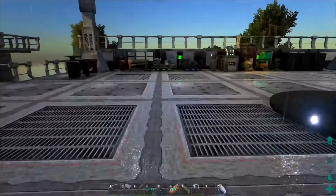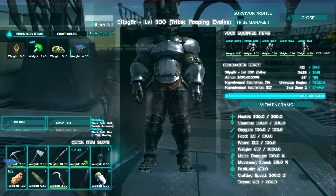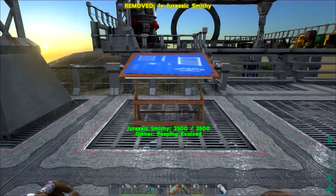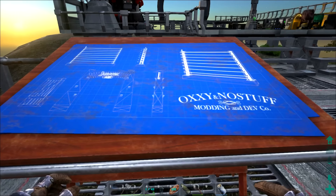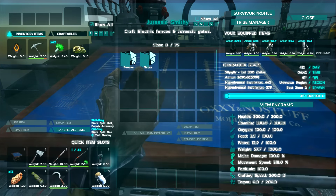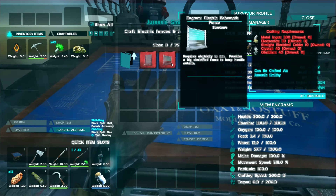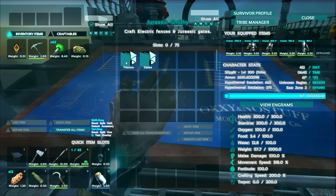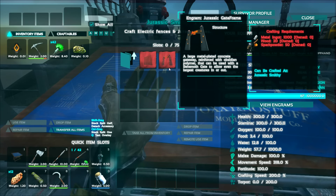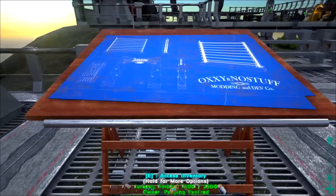I think we're going to try to place it right over here if we can. We have the Arc Jurassic work table. Let's go ahead and grab that while we're crafting up the MK2. We'll place this work table right in the middle there. Look at it — Oxy and Nostov, Modding and DevCo. Amazing. Inside of here, there's only a couple of things we can craft: the electric behemoth fence and the electric small fence. Under gates, we have the Jurassic gate frame — I thought it was going to be expensive — a thousand metal, that ain't nothing. And then we have the Jurassic gate.